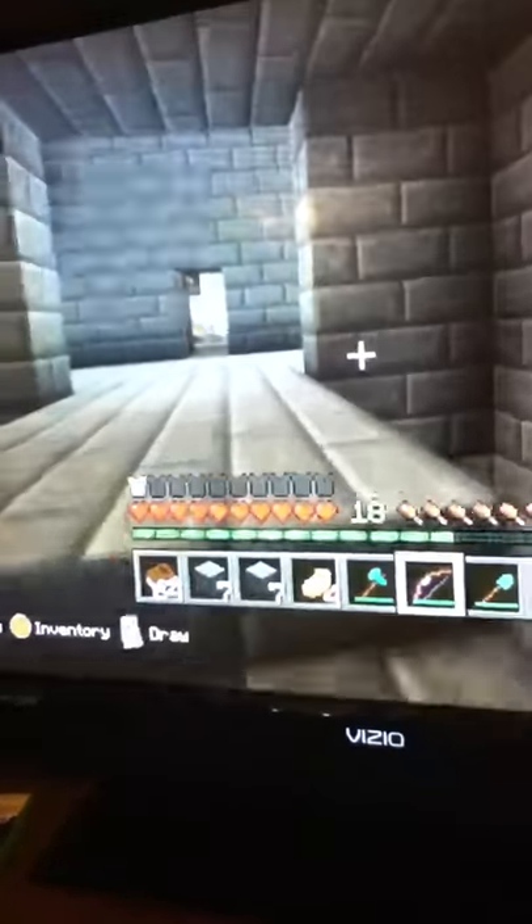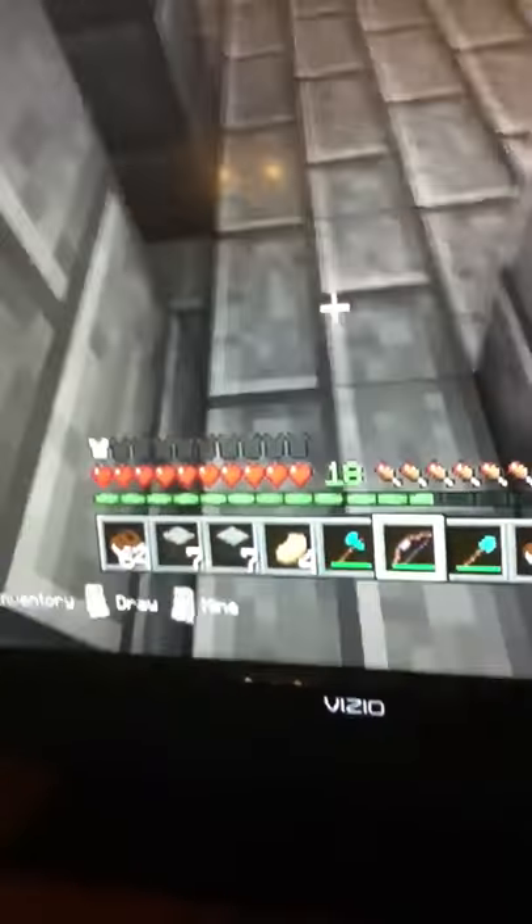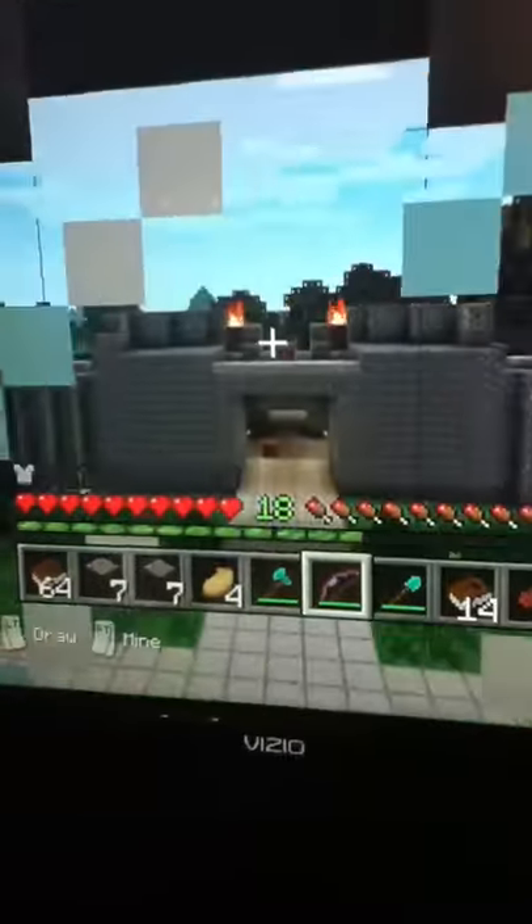And then you would walk upstairs to where you see those. You can come upstairs, but there would be a thing right here. By the way, you get a nice portal area, and you go over there to the chest — it's already been opened.